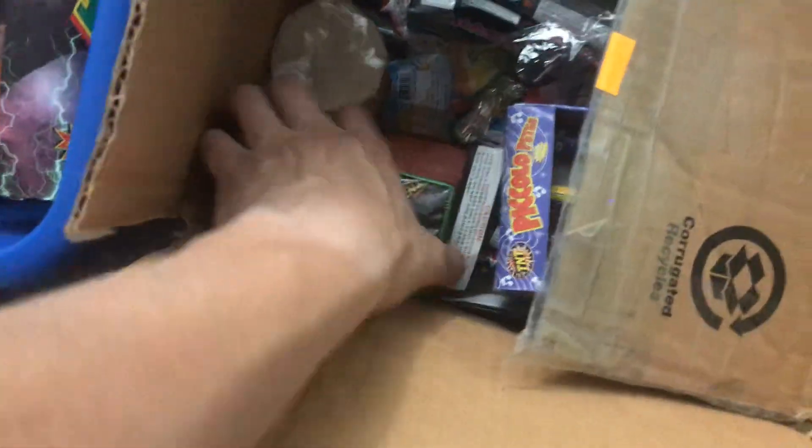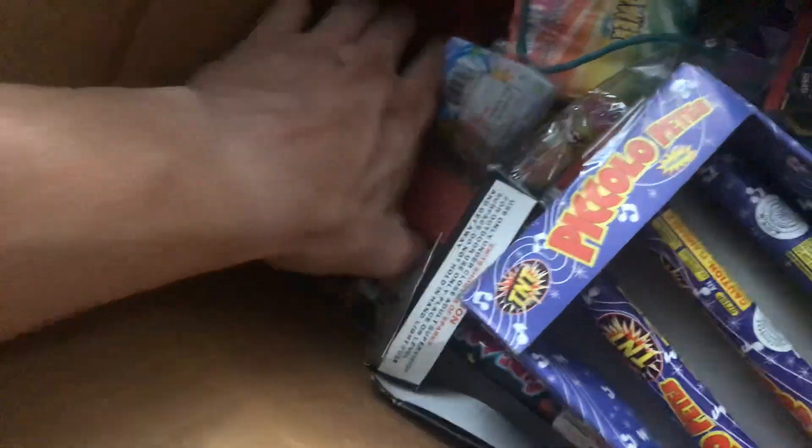This is kind of like a half novelty box here with some smaller crickets. You got the red crickets from Freedom, brown blue flowers, jumbo crackle balls, all that good stuff.